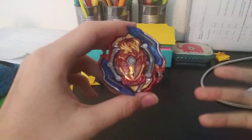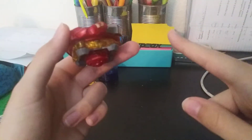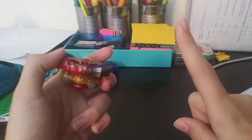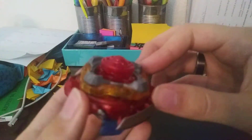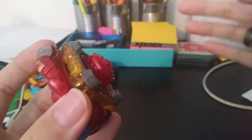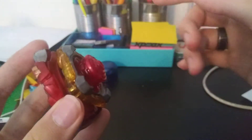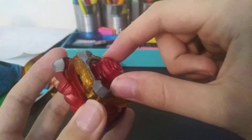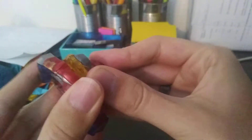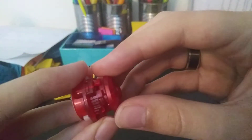You guys already know Union Achilles has 12 different settings, but what if I told you there's actually an extra set of modes? There's stamina, defense, and attack — but there's actually something I like to call a transition mode. I'm going to take Union Achilles apart to show you. It's basically a fourth bonus mode.